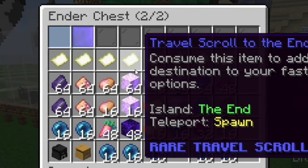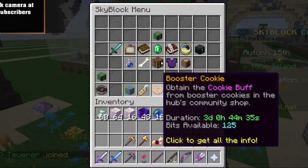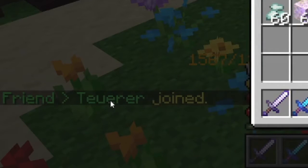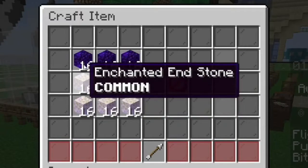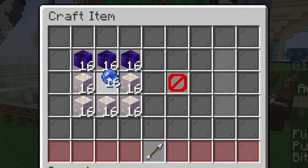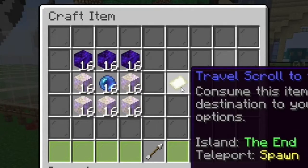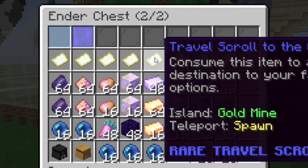The travel scroll to The End is made out of enchanted end stone, enchanted obsidian, and enchanted ender pearls — you're gonna need ender pearls for all of these, so I'd recommend getting a lot of those. The recipe is the same layout as the Barn: put 16 enchanted end stone along the bottom, 16 obsidian across the three top slots, and put your ender pearls in the middle. There you go — travel scroll to The End.